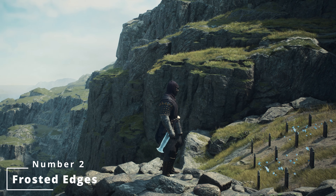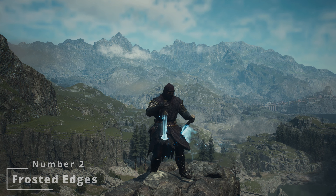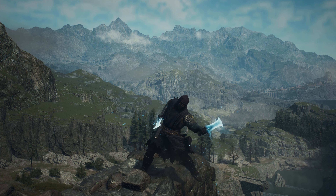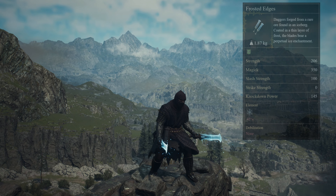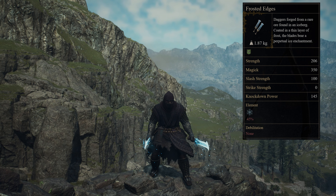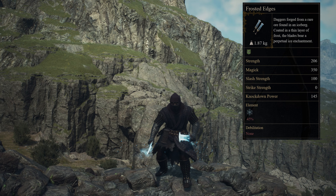One place shy of taking out gold for itself are the Frosted Edges. These daggers were forged from a rare ore found within an iceberg, coated in a thin layer of frost — the blades bear a perpetual ice enchantment. The only way to get your hands on the Frosted Edge daggers is by exploring and finding a chest containing them within the Coral Snake's hideout.